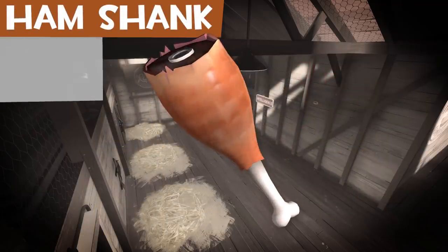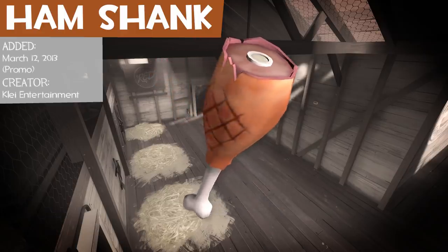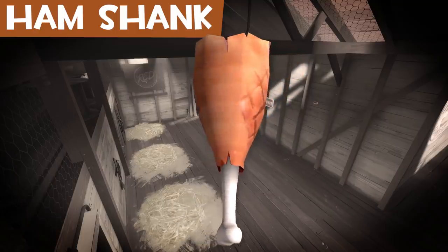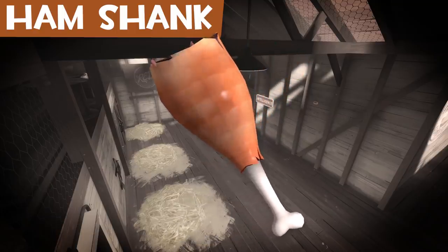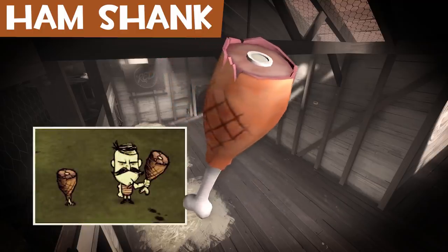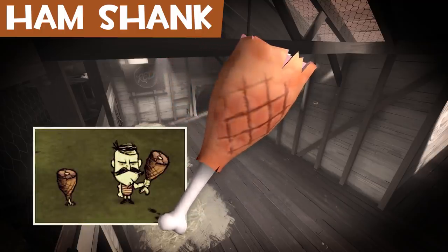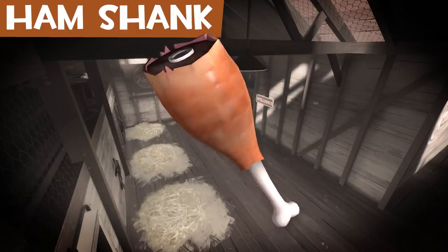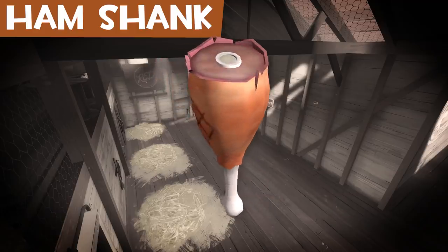The Ham Shank is, well, a ham shank — a chunk of ham still attached to the bone. It was a promo item for the game Don't Starve and is based off the Ham Bat from the game. It appears to be cooked, since there are visible grill marks. It's usable by everyone except the Engineer and Spy.